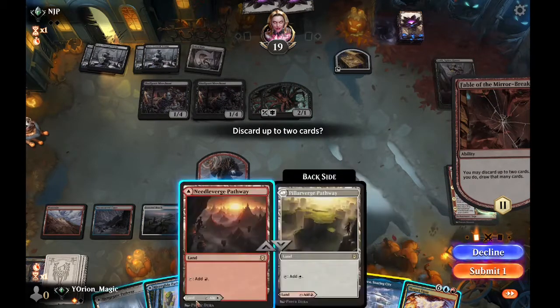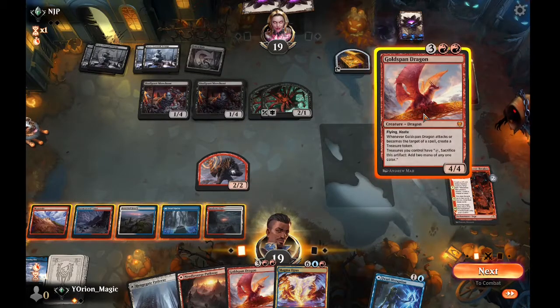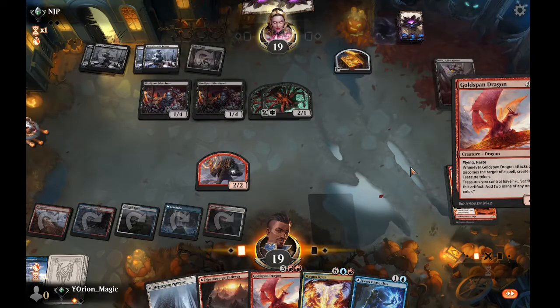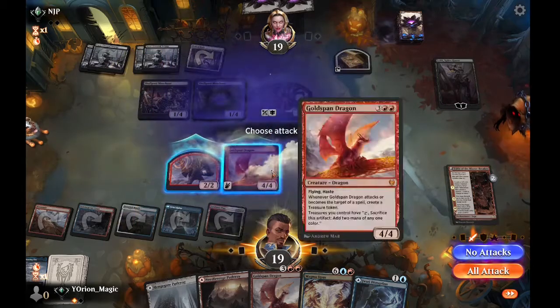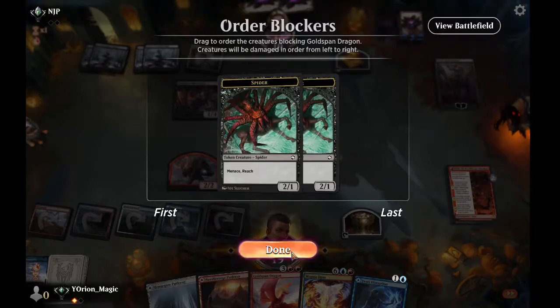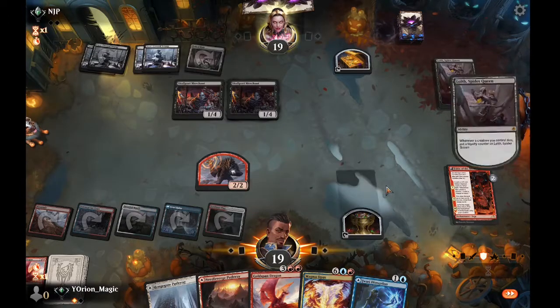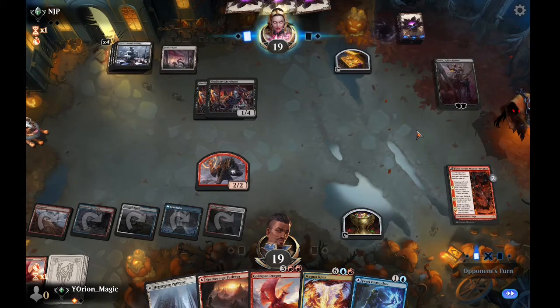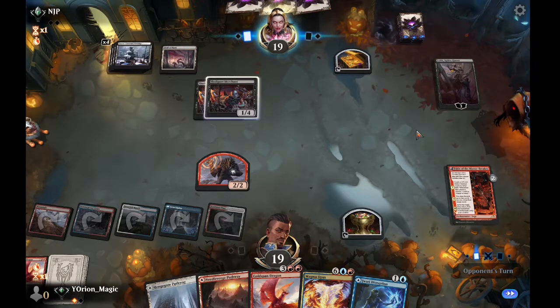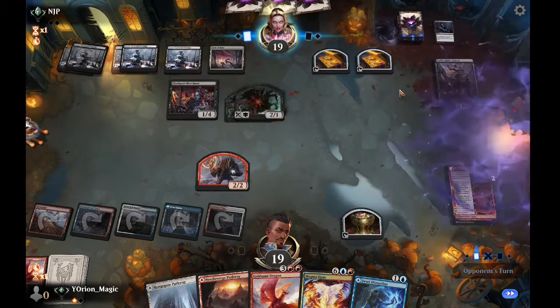We draw a Magma Opus — would you look at that. Jwari Disruption is nice. We cast Goldspan Dragon. We swing at Lolth — this will either get rid of the spiders or kill Lolth. They Deadly Dispute sacrificing a Skullport, so we don't kill Lolth, but we can just Magma Opus next turn and kill everything.